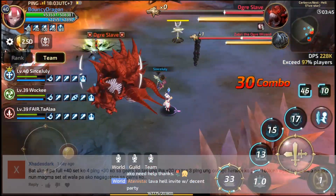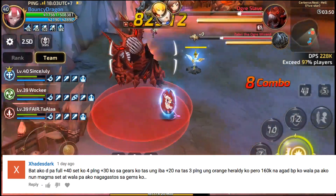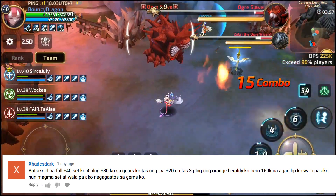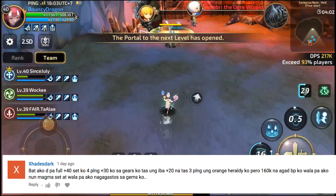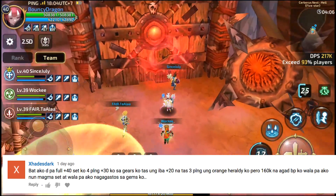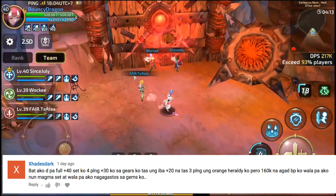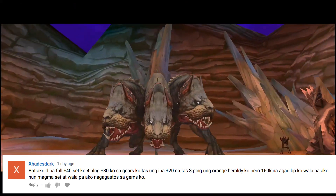Next is Death Dart: 'Bakit ako di pa full plus 40 set ko? Apat pa lang plus 30 sa gears ko, yung iba plus 20, 3 pa lang yung Orange Herald ko — pero 160k na agad BP ko. Wala pa ako nung magma set at wala pa nagagastos sa gems ko.' Siguro dahil sa fairies, refinements, titles, collection ng albums, moniker, skills, dragonware, jades — yan yung mga possible reasons kung bakit mataas ang BP nila. Pero huwag ka mag-alala, makakahabol ka din.